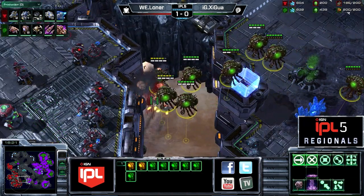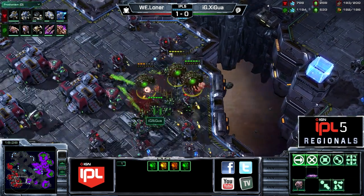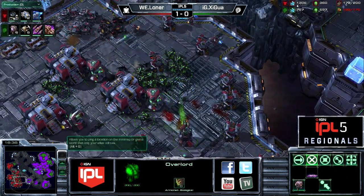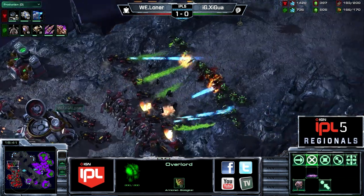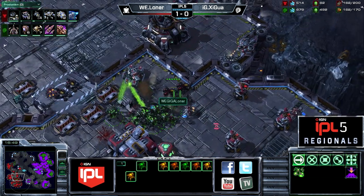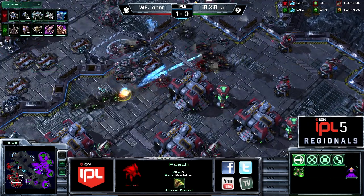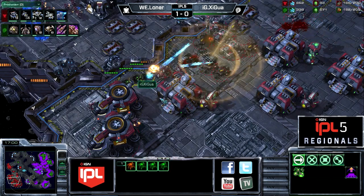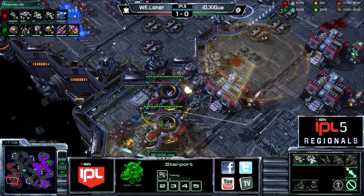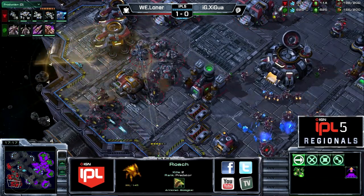Some Zerg players have been rushing for Tier 3 tech. Looks like it's going to be a Roach drop instead. This is not going to work out well though — two overlords going down right away, all the overlords getting taken out. Only about two-thirds of the Roaches that were supposed to be dropped made it. Loner is familiar with what a lot of Zergs do. Multiple starports up — it is Vikings in preparation for an eventual Broodlord transition, but Broodlords don't seem to be in the order of the day quite yet.